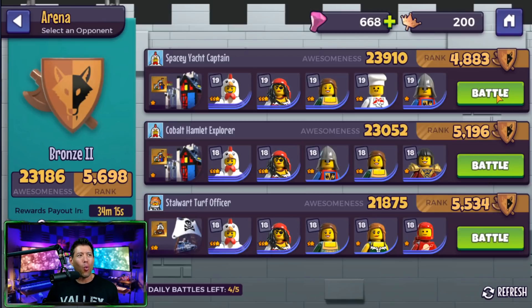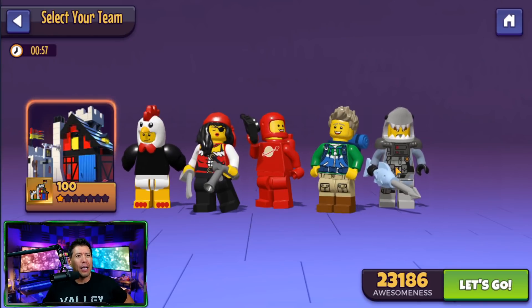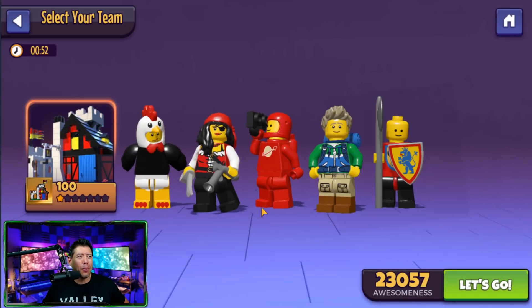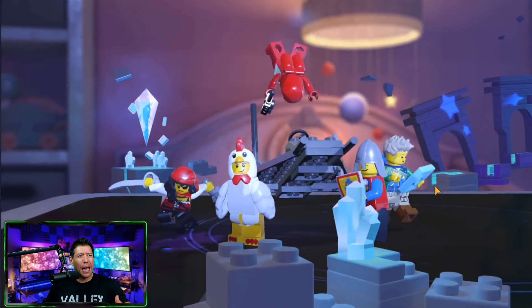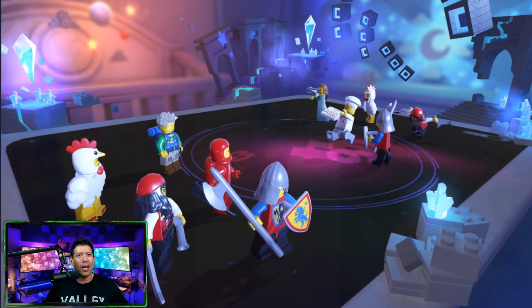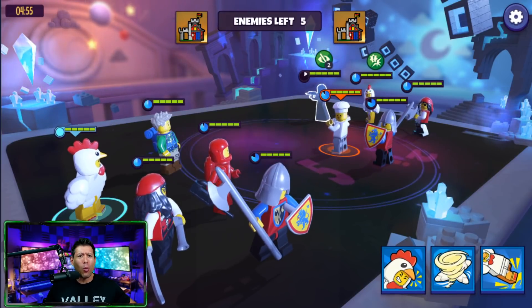We also have the arena — a great place to go and fight. Let's go into an arena battle right now and test out our team. We're going up against a team rated 4883 — they're a little weaker. We're doing an arena battle live so you can see some of the gameplay and animations. I really like the polish in this game — there's a lot of work that went into it.